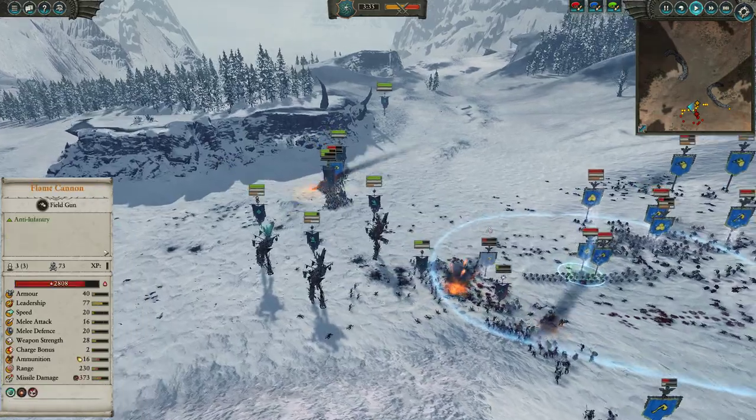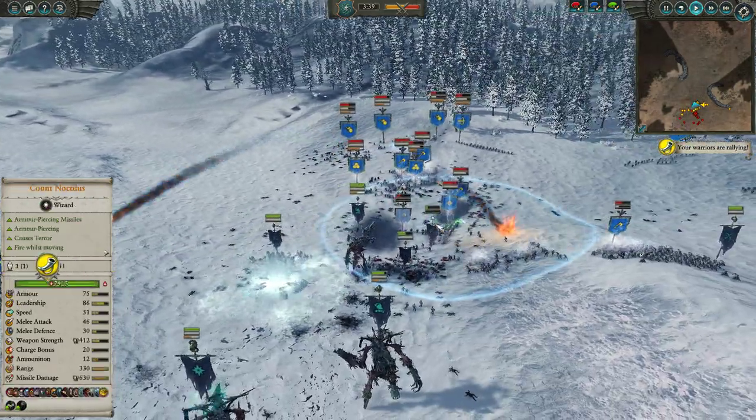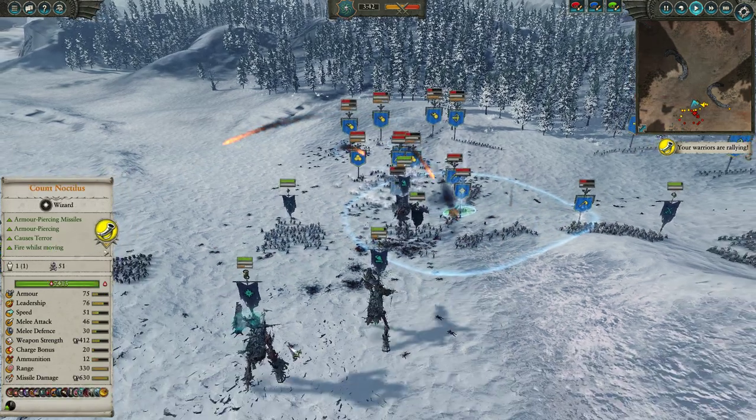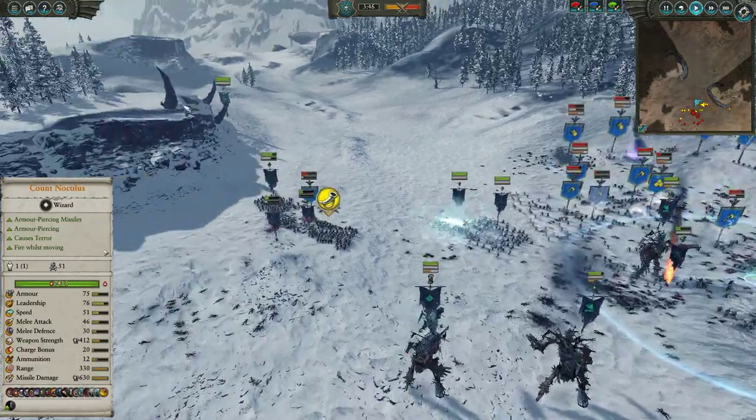Elsewhere, the rest of the Necrofex Colossus goon squad, they're just advancing full speed ahead here, firing away as they close the distance. You can see we're overwhelming these Dwarf Forayers and the kill counts are pretty monstrous — kill counts in the 50s for some of these guys, over 40 over there. Definitely getting some good value.